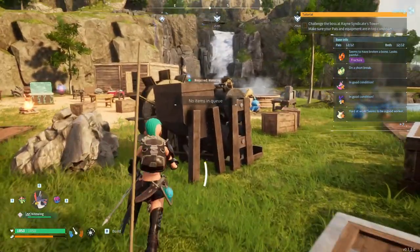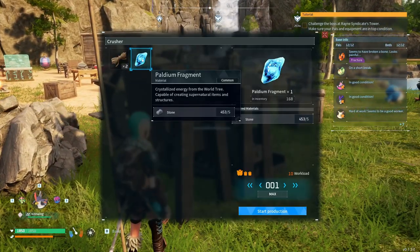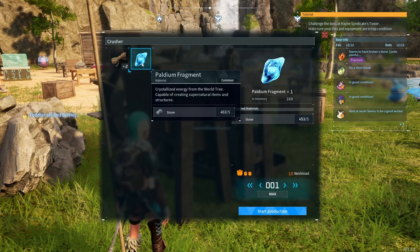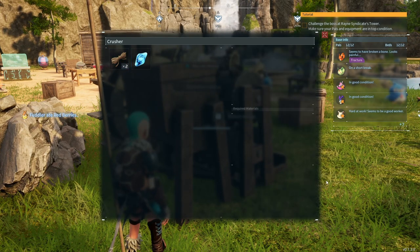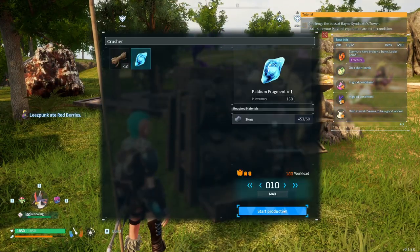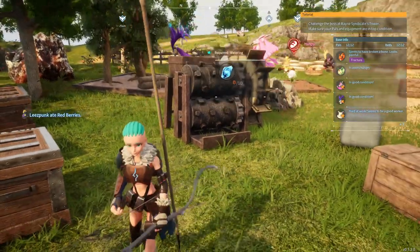I want to show you how you can turn stone into Paltium fragments by using a crusher. What you have to do is open the menu of the crusher and then select the craft option. Select Paltium and then start production and choose how many you want to make.